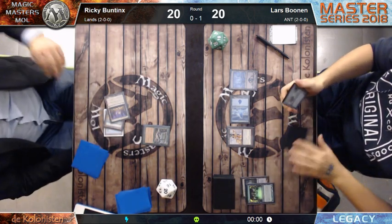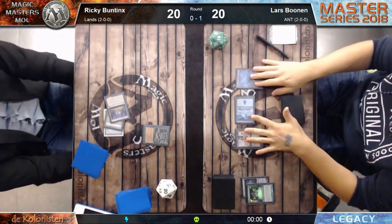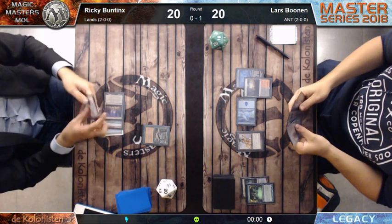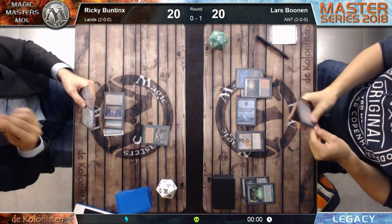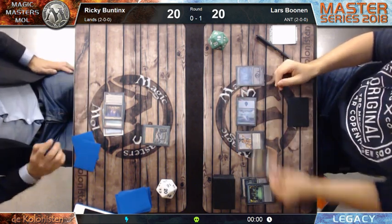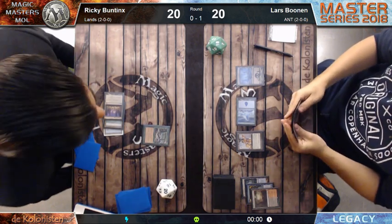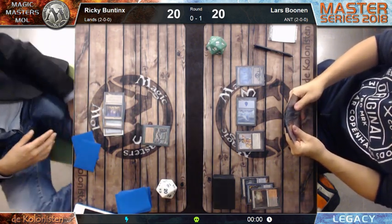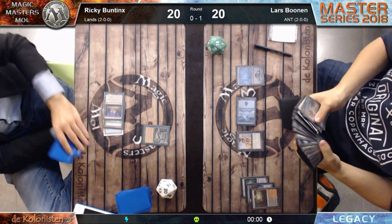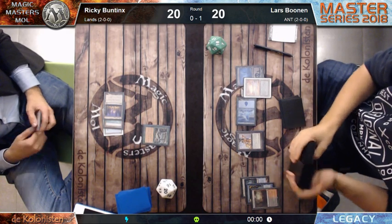He has two of them in the sideboard - we missed that in the list. With no real big problem for Lars, he can fetch for land. He has Echo of Eons in hand so he can even bounce it at end of turn. I think I saw a Tabernacle in Ricky's hand - so Ricky was still afraid of Empty the Warrens.